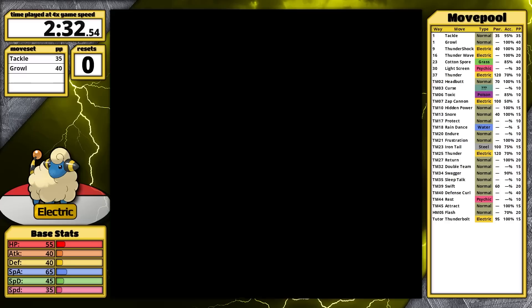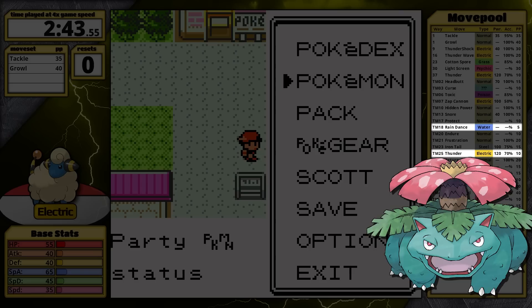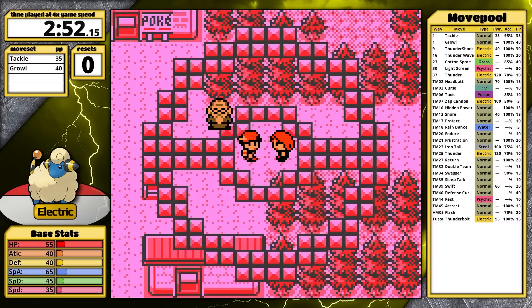One combo that stands out on Mareep's moveset is Thunder and Rain Dance. When used in the rain, Thunder bypasses accuracy checks, so it doesn't have trash accuracy anymore. Rain also has the added advantage of cutting the power of Solar Beam and the healing potential of Synthesis. Red's Venusaur has these moves, so maybe that's a good strategy to shoot for. However, using the move tutor for Thunderbolt might be better because it doesn't require a turn of setup, and Blue and Red really like to set up Rain Dance themselves with Gyarados and Blastoise respectively.